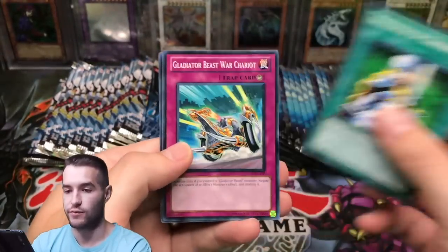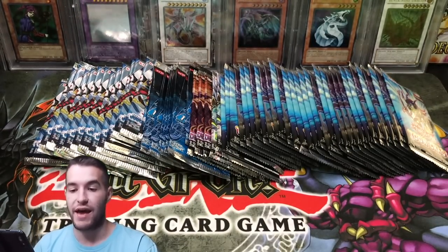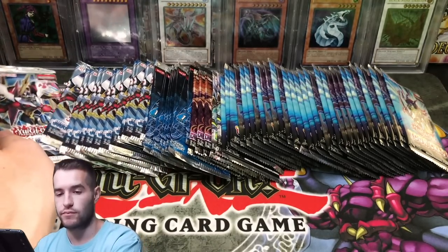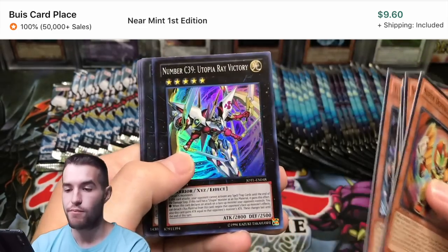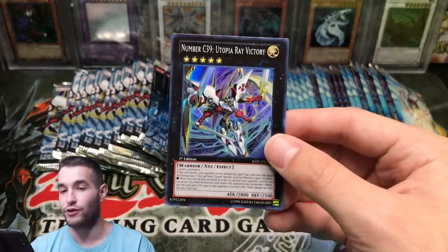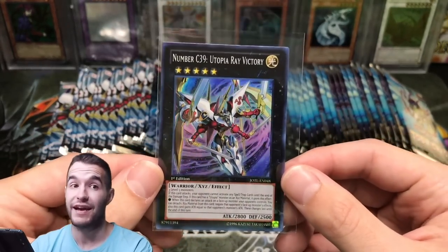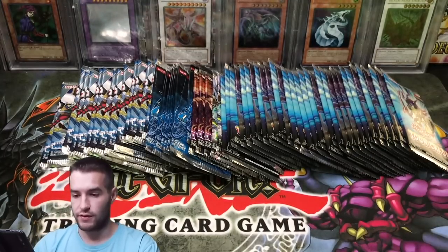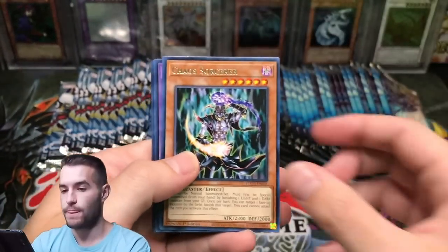Let me know if you guys enjoy this 100-pack opening and if you'd want to see other variety 100-pack openings like this — where it's not just the same pack 100 times, but different packs to make up the 100. Oh, this pack's a little crazy — we have a Super Defensive Robot Leo, Jingy Turtle, Number 39 Utopia Ray Victory. I think this is like an $8 or $9 Super Rare — so that's super good. And it is the cover card. This is a nice Ultimate Rare as well, so that would be a good card to pull. Pretty awesome card, happy about that.